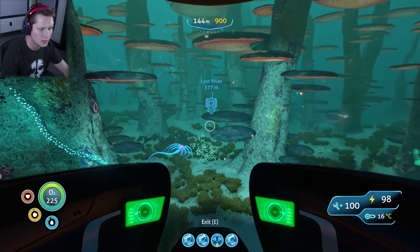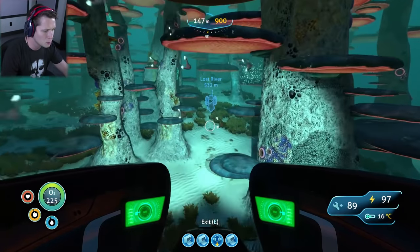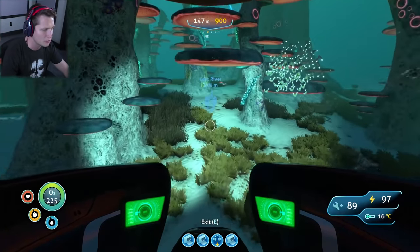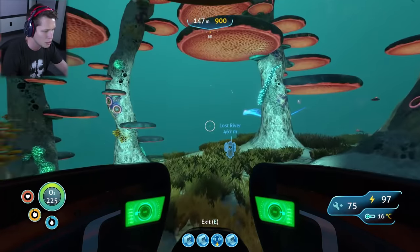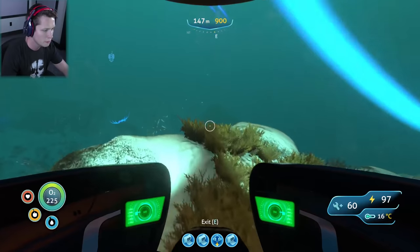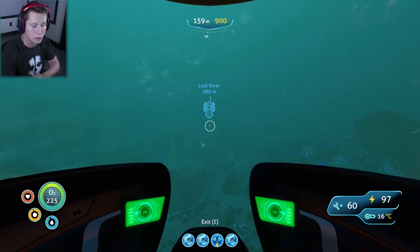Last episode we kind of discovered the entrance. We did a little bit of exploring with the prawn suit, but the prawn suit's kind of hard to maneuver - it's not the easiest thing in the world. You've got to use the grappling arm and finagle it. But with the sea moth, we're going to be able to zoom around, go exactly where we want to go.